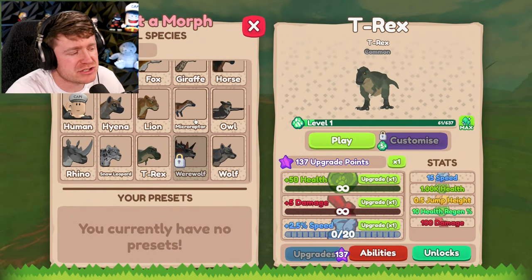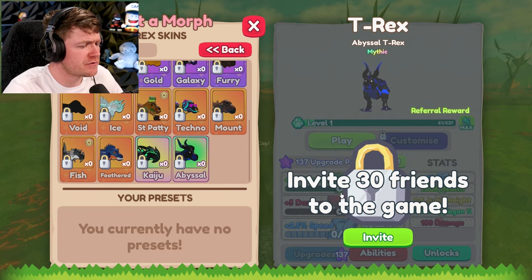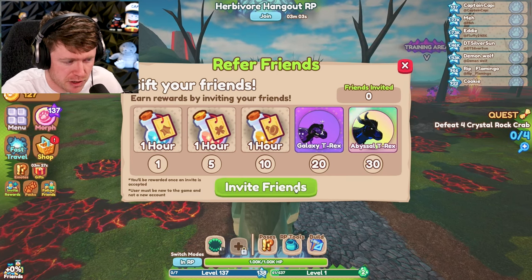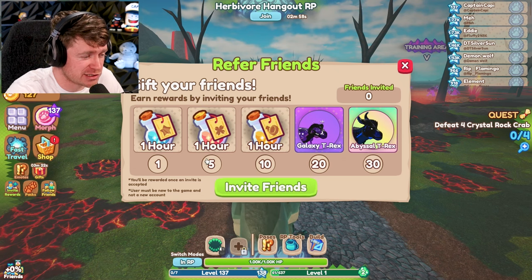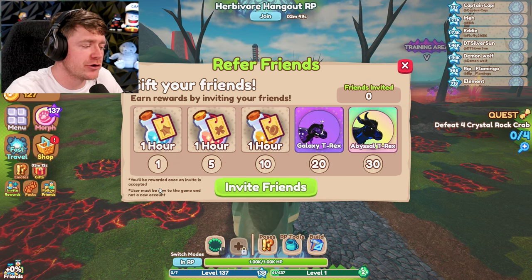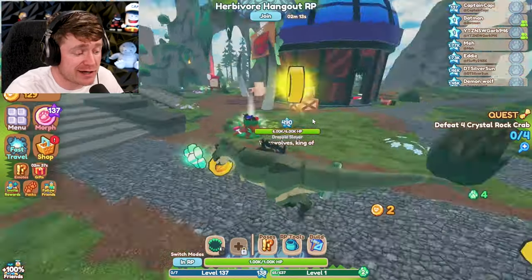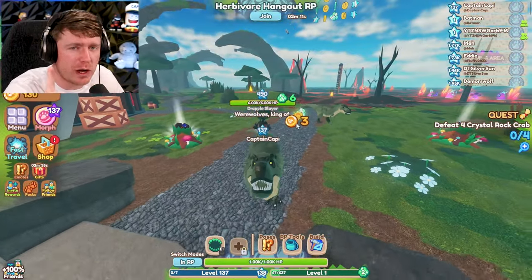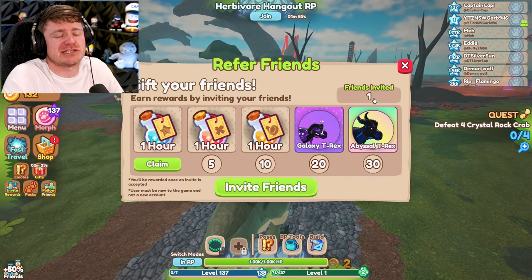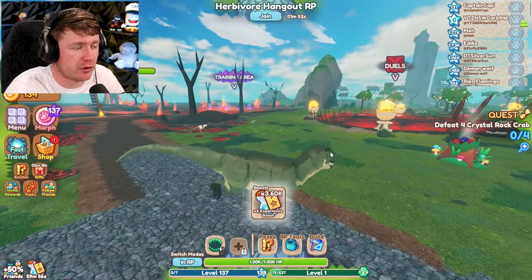I think it's about time that we get that ultimate morph. All we got to do is invite 30 friends to the game. I don't know if I just have to invite them or if they have to come to the game. Let's see what happens. I just invited five of my friends. It says still zero friends invited. You'll be rewarded once an invite is accepted. I just invited a lot of friends to the game — if you got a request from me, I'm sorry, I'm trying to get this dinosaur. Currently only one person has accepted the invite. I don't think a lot of people are on right now, so I'm just out here inviting people that aren't even online.